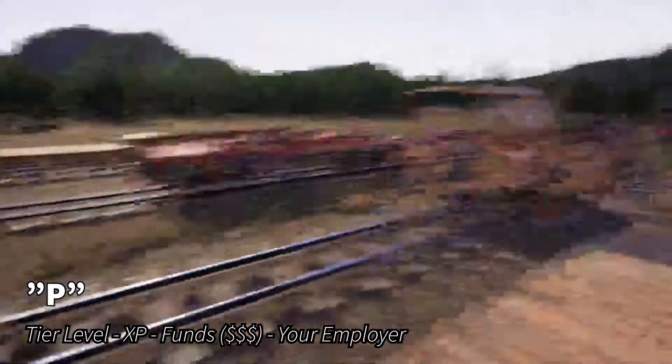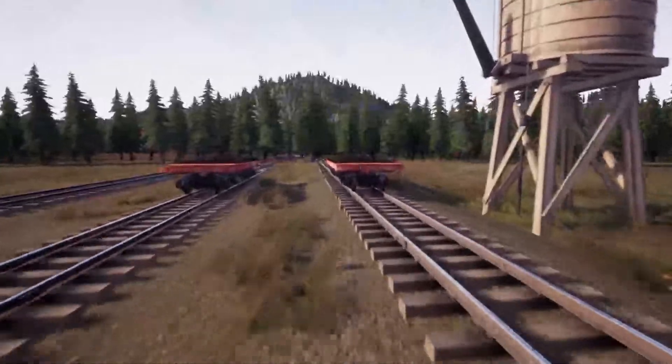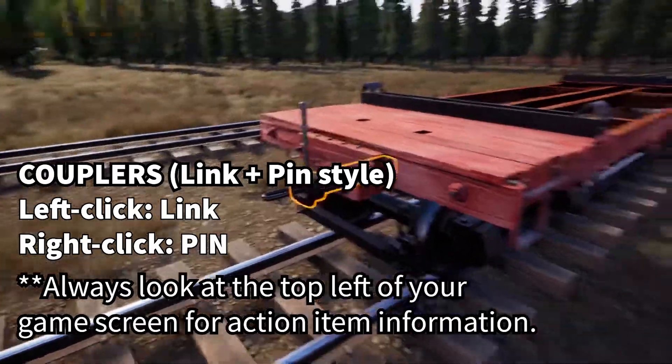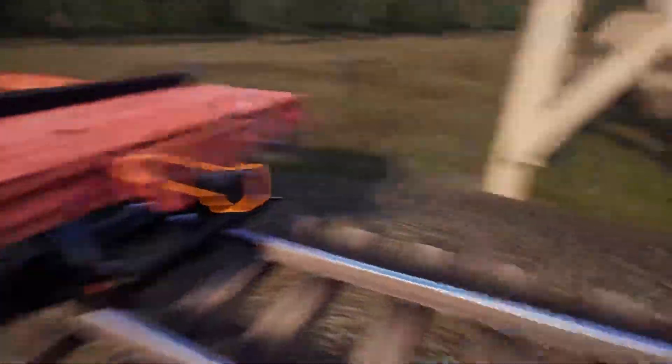We have $1,100 left — that's good. Betsy can't haul more than that so we're going to stop there. We're going to put a link pin in — left click, right click, right click.